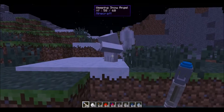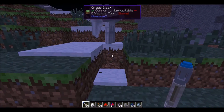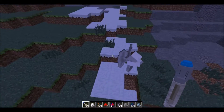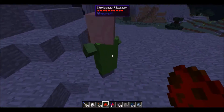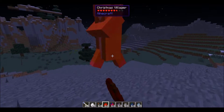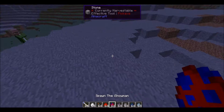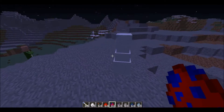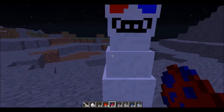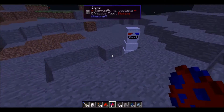It seems a mob got stuck in a block — "I've fallen and I can't get up." The Christmas Villager is just a different villager skin; it doesn't make any villager sounds unfortunately, just player sounds when getting hurt. The Snowman attacks and makes a sound — nothing special.